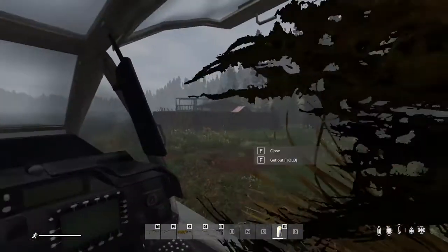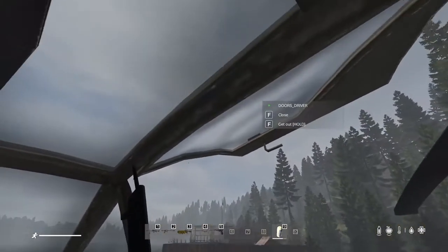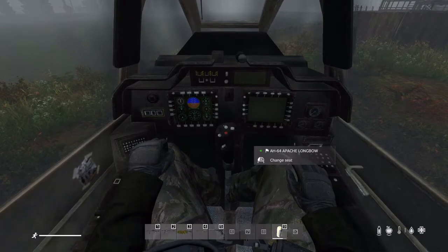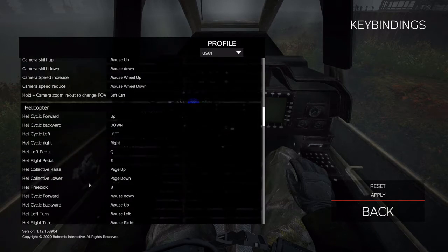Let's get in, go to first person. Let's close that up — okay, so you can see the inside here. So before I do that, the controls, right? The key bindings — let me show you. So for the heli, you can change this the way you like it. If you do W, A, S, D, that kind of stuff — any which way works for you. I use the arrow keys: up, down, left, right.